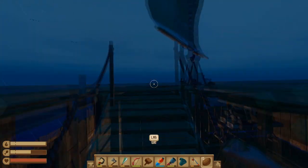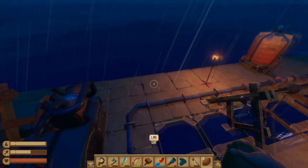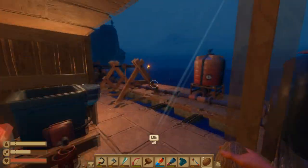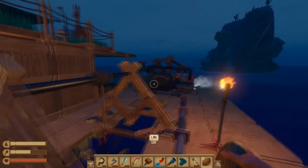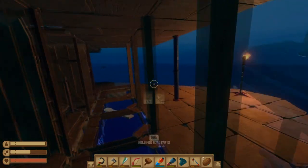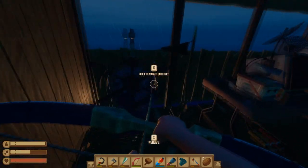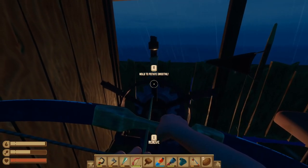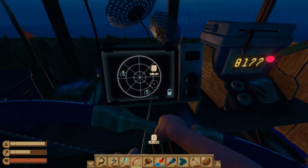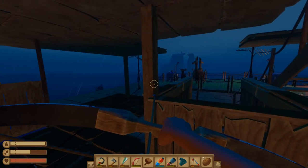Hello, Anikod here and today I thought we'd do something slightly different. I'm playing Raft and I thought I'd show you how to get every single item or material and even an update on how they can be used. I've timestamped every single item in the description below, so if there's a specific item you're wondering how to get, just look at the timestamps and click to go straight to that point.